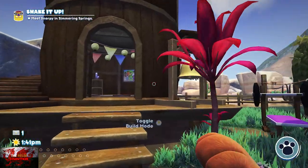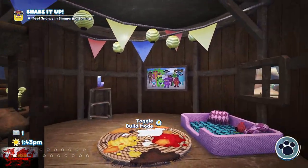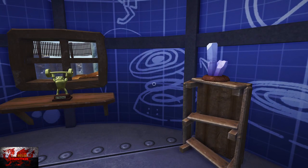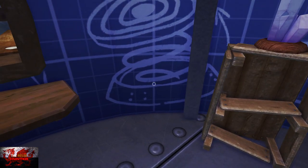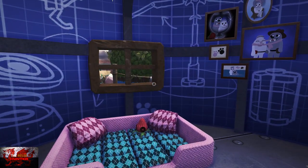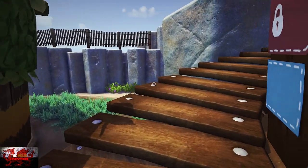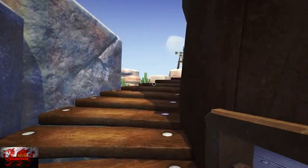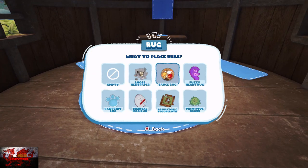Now just put one item in every slot. Press Y to go into toggle mode — wherever there is a blue patch, put something there. You need to put up two ornaments, two picture frames, a bed, and a rug. There are three ornaments downstairs as well. You also need to put one thing on the outside, which should be the rock climbing wall.